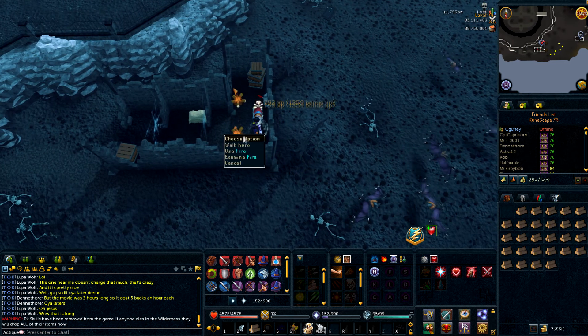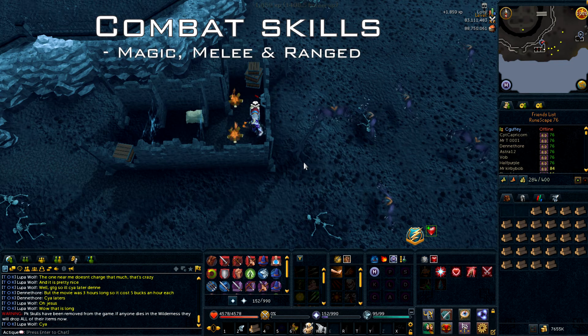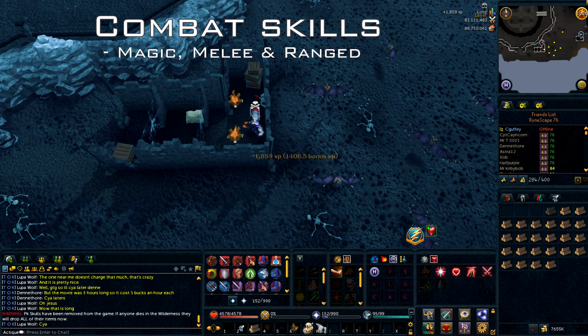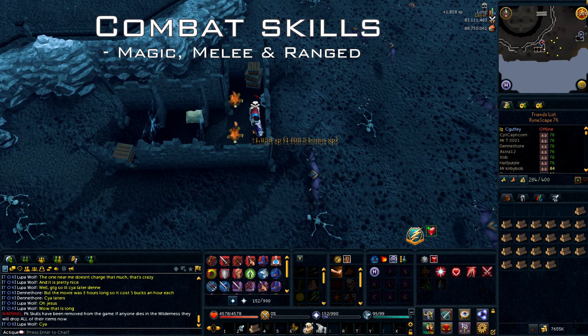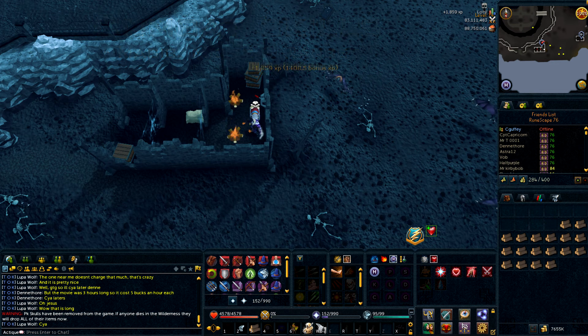The last category is combat, which includes the magic, melee, and ranged brawling gloves. Since I don't have the brawling gloves for any of these I couldn't test them out, but before EOC they worked so that each hit would count toward the brawling gloves. I'm not sure if that's still the case as they might now calculate kills instead. Basically you just want to kill the highest possible monster in the wilderness - black demons or revenants are a good bet.